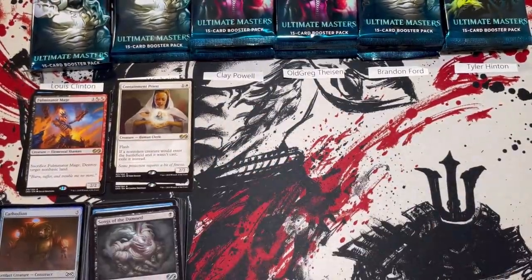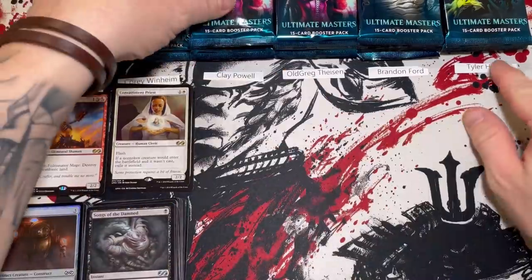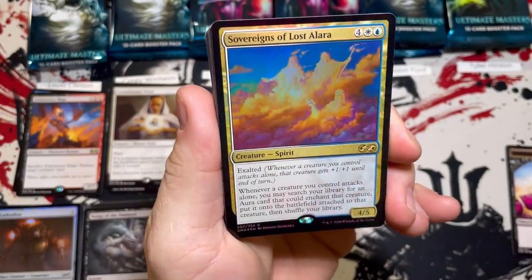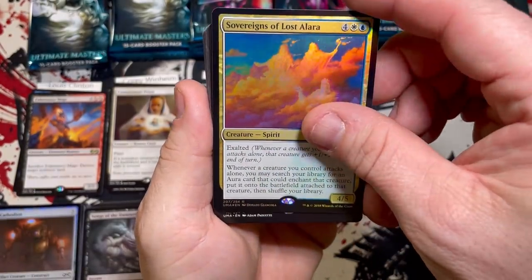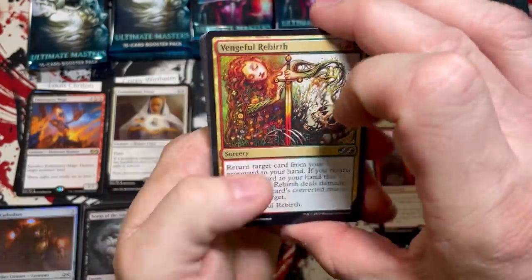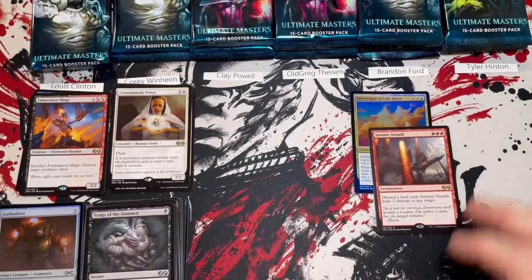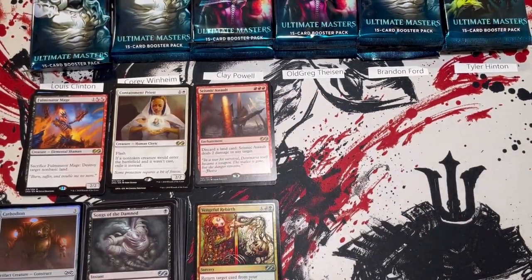Cory is at seven. Clay — no mythics yet, will you be the first one to get there? You got a foil rare — it is Sovereigns of Lost Alara for six, with a Seismic Assault and Eventual Rebirth. Grim Angler and Generator Servant — so in one pack Clay you have already taken the lead.